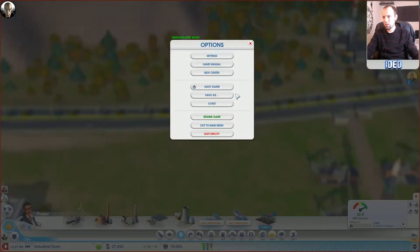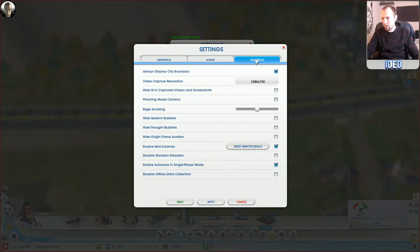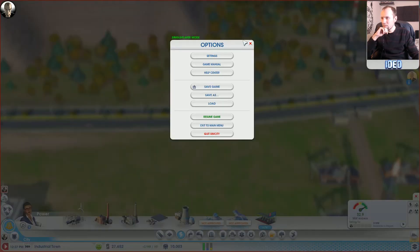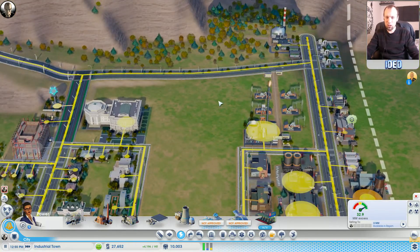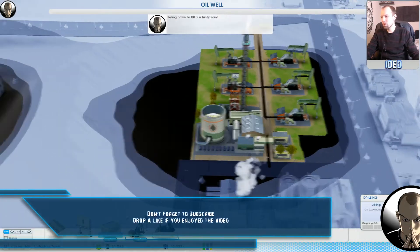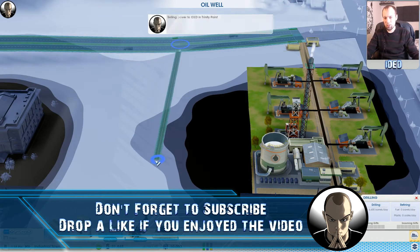There is a way to turn snapping off and I know it. Let me check gameplay settings - it's not in there. So here's a question for you guys: if you know how to stop the snapping - I'm sure you hold down a certain button to stop it from doing that - post in the comments and let me know, give your old buddy iDead a hand.